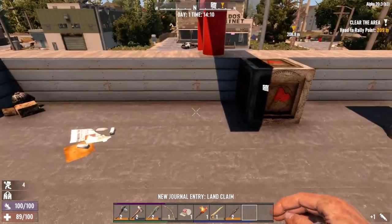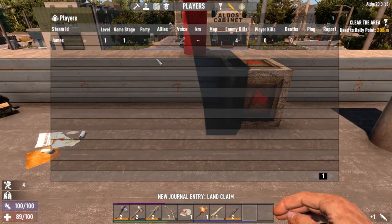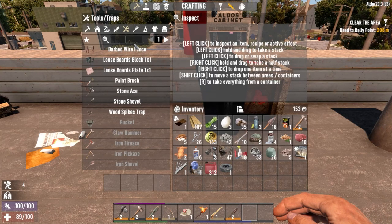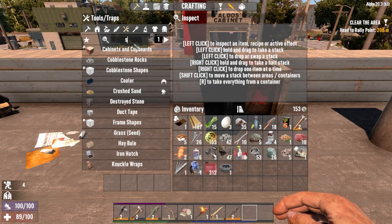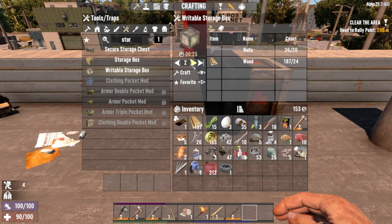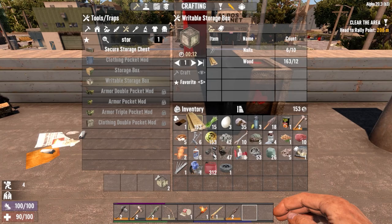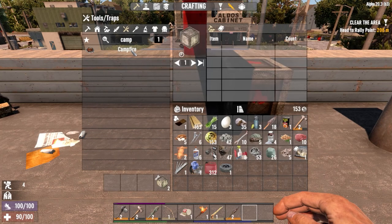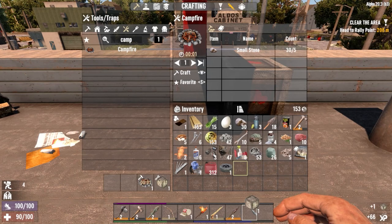We are on single player solo, but that claim block does stop zombies spawning in a short radius of us. Everything we do creates heat and makes noise, which will attract them over. I can get a couple of large storage boxes down — I've got enough nails and wood to be able to do that rather than the small stuff. Of course I want to get a campfire down. So I guess we're going to call this our base, at least for the time being.